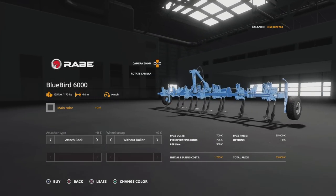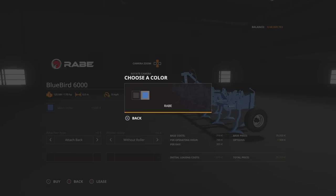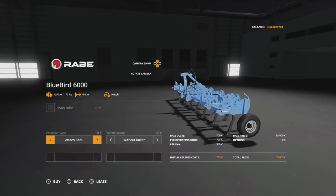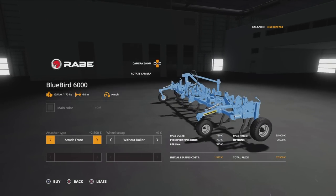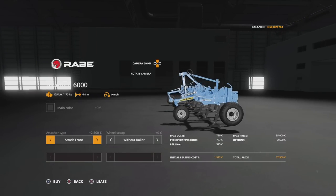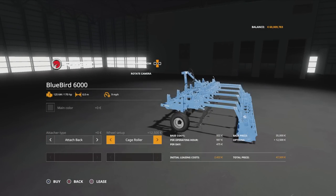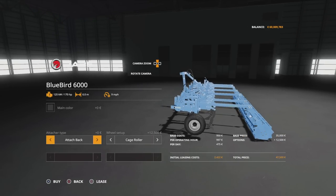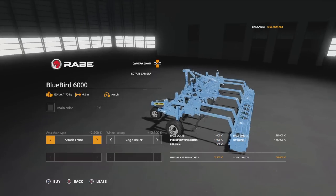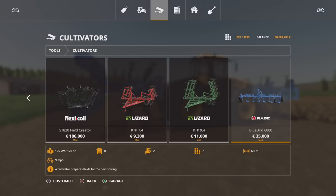The Bluebird 6000, 35 grand, six metres wide, requires 170 horsepower, runs at nine miles per hour. The main colour is for the shanks underneath — we can change them to all blue or black. Then you've got attached back, which is the rear mounted, or attached front, which puts a three-point link to that side and wheels at the front. If I go back to attach back, you can have without roller or with roller. See how far that comes out — that's my point. If I go to attach front, those rollers would be under the wheels, so you probably wouldn't run it with cage rollers on the front.